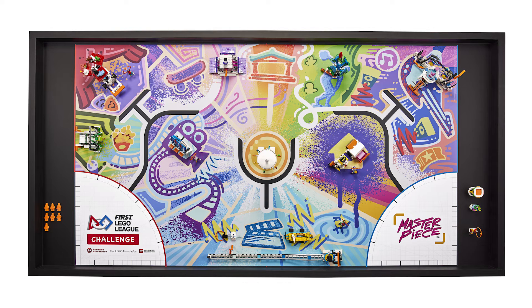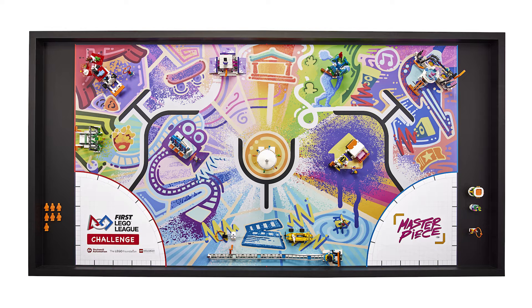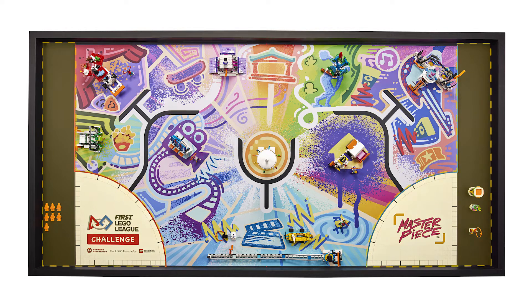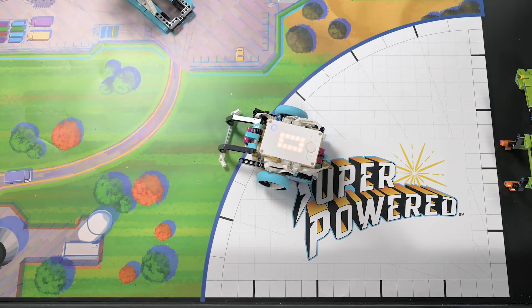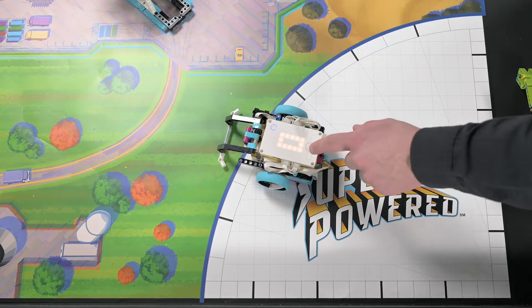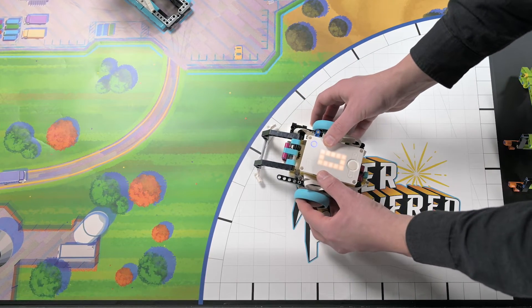Before each match, make sure your whole field has been reset correctly. Check with the team that they are okay with the setup of the field before the start of each match. Your robot must start completely inside a launch area, and you should program it to return to either home area. You can handle and modify your robot between runs while it is in either home area. If the team's robot extends outside the launch area, gently remind them to put the robot behind the line before they launch.